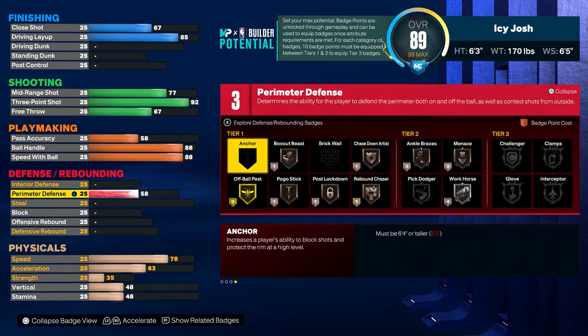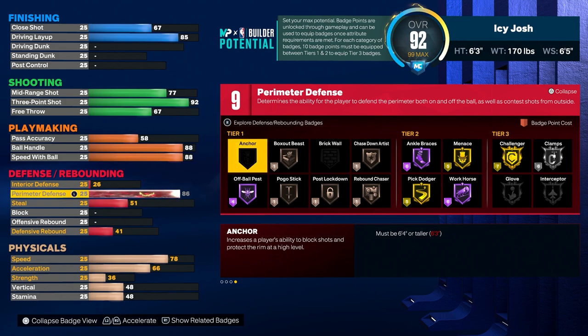Now for the perimeter defense you guys want to put that to 86, and that's because you want clamp silver. If you have under 86 perimeter defense you won't be able to get that badge silver.